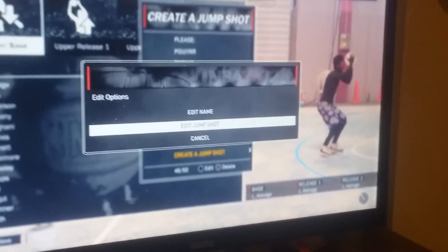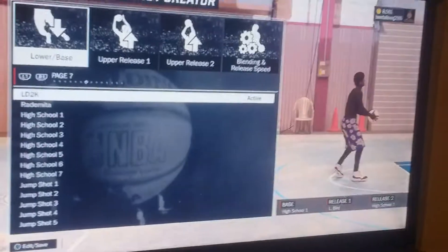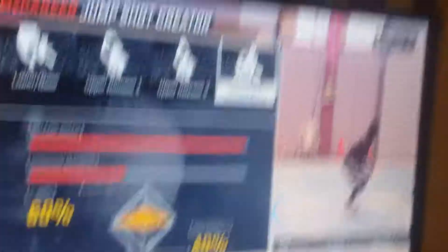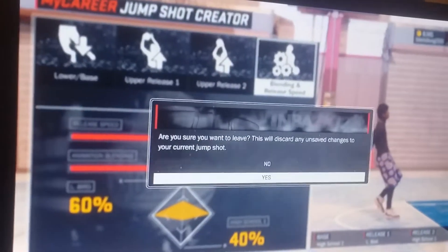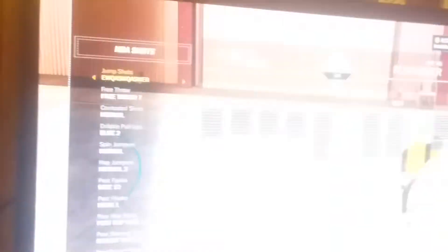Shout out to Mark, he's probably one of my favorite YouTubers who taught me how to dribble. This jump shot is really good: High School One, Larry Bird, and High School One. Max the speed out — 60 and 40. This jump shot I use when High School One is kind of off, you know how jump shots can go broke sometimes. I'll show you this jump shot.